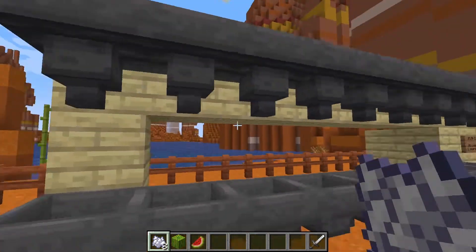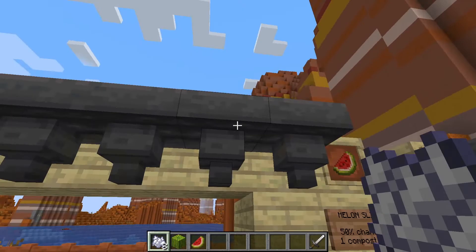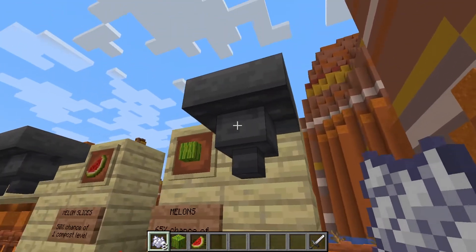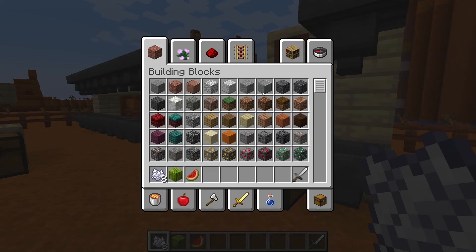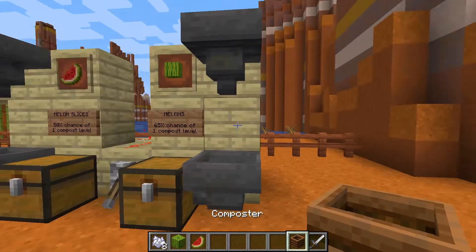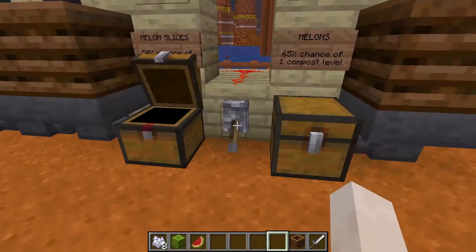On the left, I've equally divided up the 900 slices into 9 hoppers, each of them containing 100 slices. And on the right, I've placed 100 melon blocks into this hopper. To ensure the results are accurate, I'll put in brand new empty composters for each of these hoppers, which will process all the bone meal and send it to their corresponding chests.